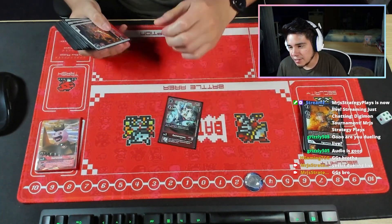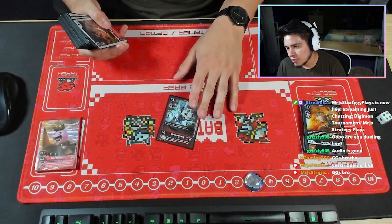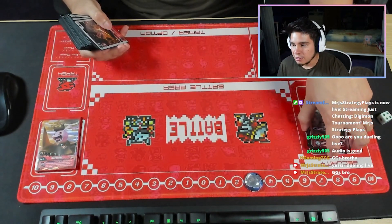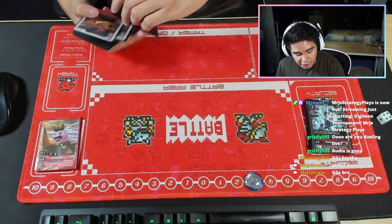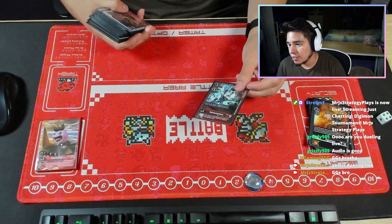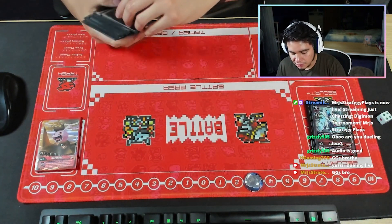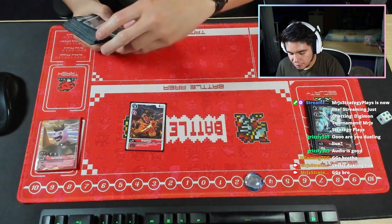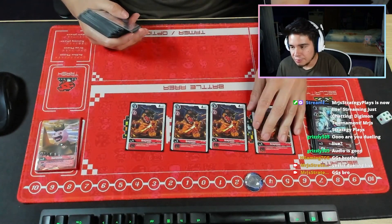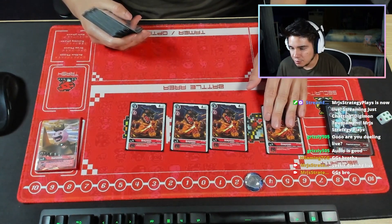I'm swapping out the tech Gammon for the starter deck Agumon that gives you plus 2K, because I am making some changes to the deck. It comes up sometimes and helps your Black or Greymon re-stand, which is what I really like — when you have no other way to kill a Digimon and you don't have the middle grey inheritable. Four of the starter deck Greymon, of course — this one is pretty OP, honestly.